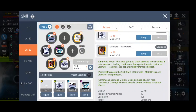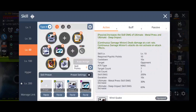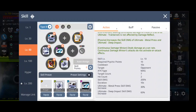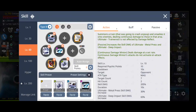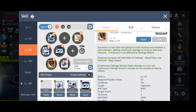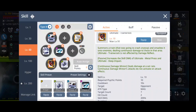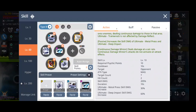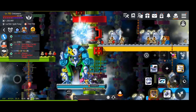Today we're going to talk about the brand new Mage class. I am currently level 158 and I do think the class has quite some potential. However, it is one of the most difficult classes to play in Meeple. I will be going through some of the important skills you should know, the sequence of skills you should use, and later on, what hyper skills to add. Let's get started.